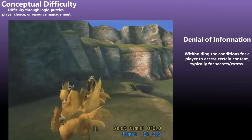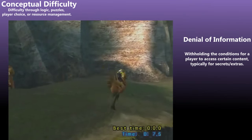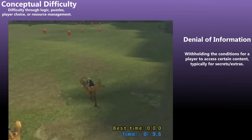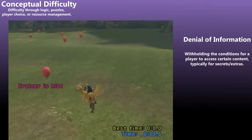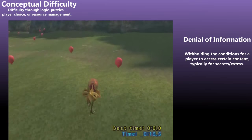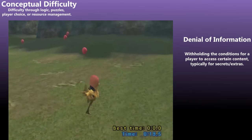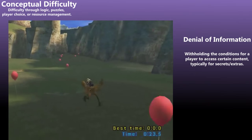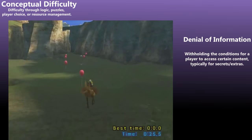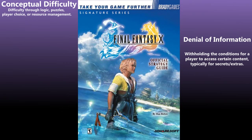Now hold on — let's look at Final Fantasy X. We can require the player to complete a chocobo race with a score of less than 0 seconds in order to get the main character's ultimate weapon. If the player can dodge 200 lightning bolts in a row, we'll give them the black mage's ultimate weapon. And we better not give any hints or imply in any way that the player should attempt these. What do you think the odds are of a player figuring either of these out on their own? Zero percent you say? Perfect. Call up Brady Games, will ya?